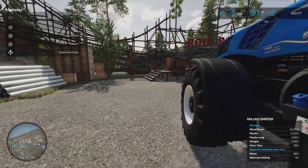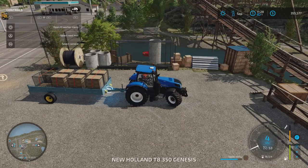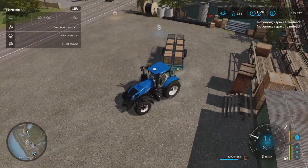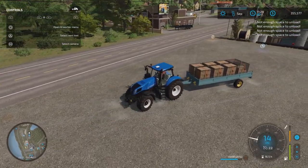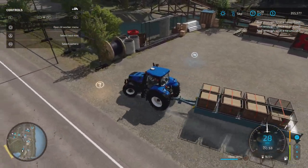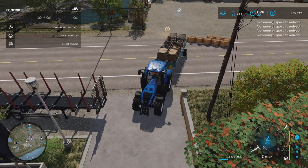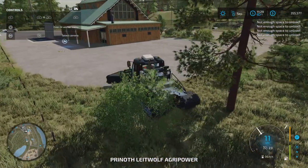Hmm, maybe it won't take any more staircase railings. Let's see if I can unload this. So this is the other issue with this trailer — you can't unload on this land which is problematic. Let's try and do it just on the road. What this does is it should spit them out. Okay, there we go, they dropped there — it's going to block traffic but I'll just use the Leetwolf which is over here to push them into place.